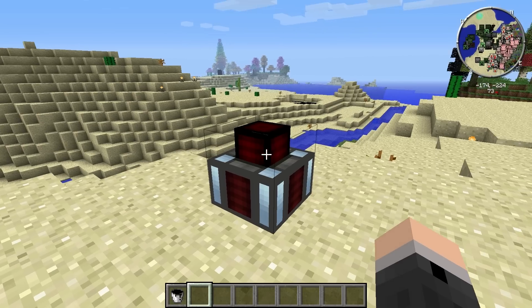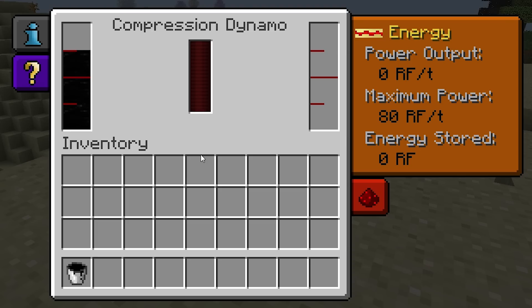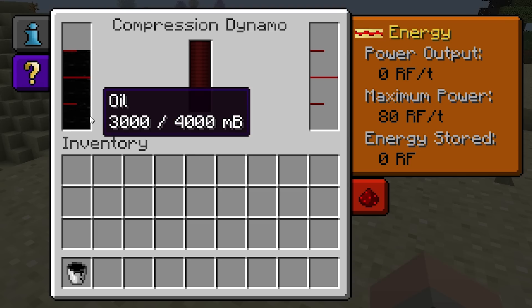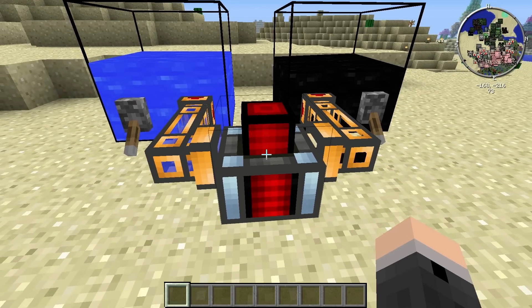The Compression Dynamo has no internal inventory slots, which means that buckets of fuel cannot be placed directly inside through the interface. You can simply right-click on the exterior of the Dynamo with the bucket in your hand, however. Or, if you want, you can pump liquids in via BuildCraft pipes or Thermal Expansion fluid ducts.